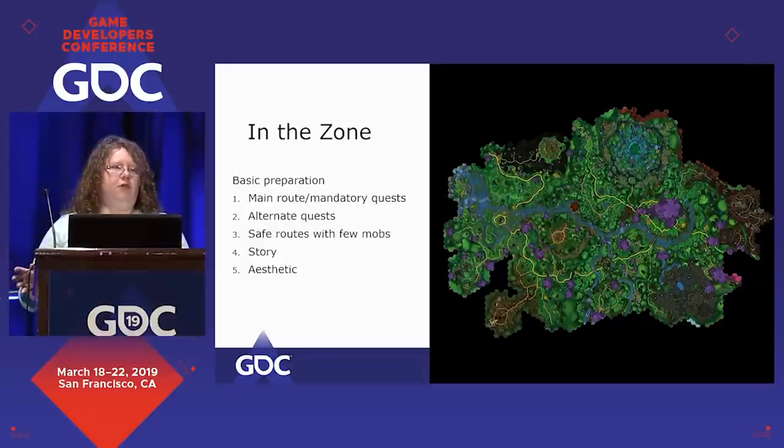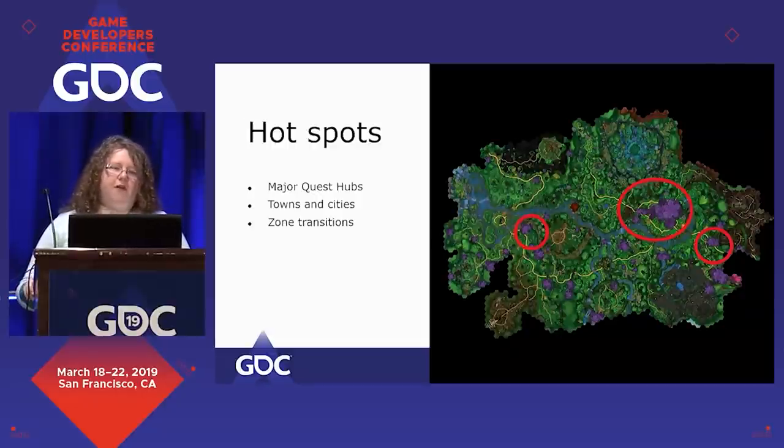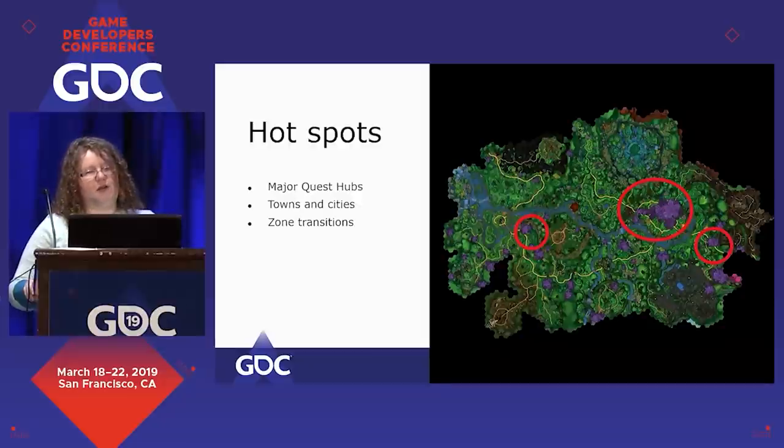I want to look at an individual zone and talk about gatherables in shared spaces. Before you're going to place things in a shared area, you have to know what the main route through the area is, where the mandatory quests are, where the alternate quests that will probably be popular are, where the safe routes are that don't have many mobs, what the story is, and what the place's aesthetic is. You have to know about hotspots — the places where there will almost always be a decent chunk of players. I've circled them on this map of Celestian here. They're the major quest hubs, and over on the east you can see the transition between the major city and the rest of the zone. You can also see in yellow the other player paths — the map clearly shows you where players will regularly be walking.